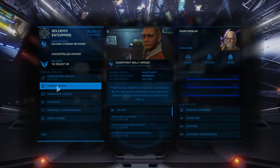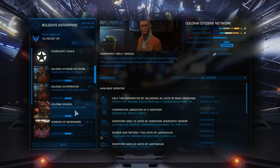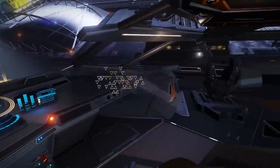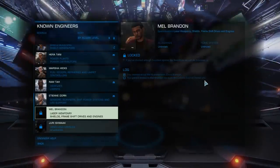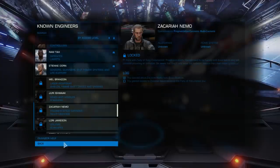Not just Etienne Dorn — there's another three engineers out here: Marsha Hicks, Mel Brandon, and Petra... something Russian, I can't remember her name. But these are the guys I'm going to need. The Colonia Council faction — you get the invitation to Mel Brandon by bigging yourself up with them. They're not the controlling faction at this station, but it's going to be a lot easier to find a station controlled by them and dump cartographic data there. That's a far more efficient way of increasing reputation with them so I can get the invitation from Mel Brandon.